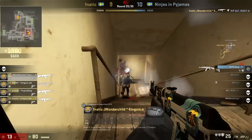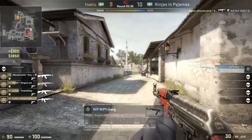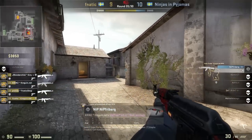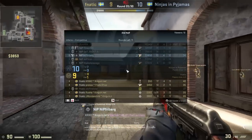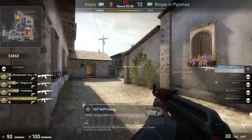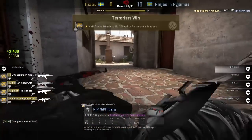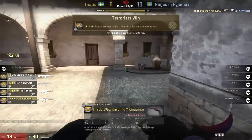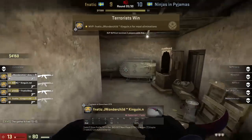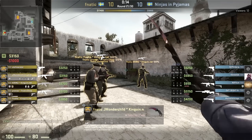The CTs are actually trying to mount a take or go for exit frags or something. The reason you would do that is if you're ahead economically. And look — Ninjas in Pajamas is ahead economically; they're going to be able to buy next round anyway, so it's worth it to try to do some economic damage. However, for the most part, Ninjas in Pajamas in that position would have decided to save.